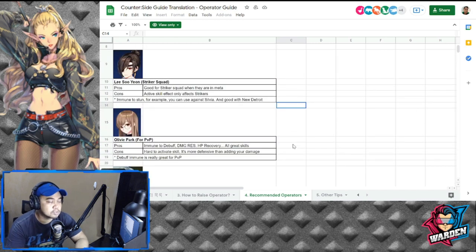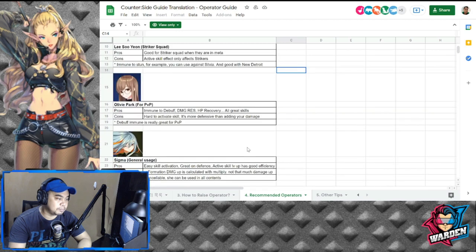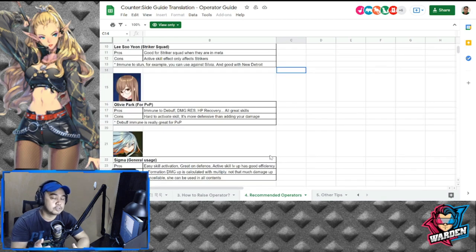Lee Seo Yoon is best for a striker squad — if you have her striker squad including Awakened Yuna, Lee Seo Yoon is the best choice for you. Olive Park is good for PvP: immune to debuff, damage resistance, and HP recovery are all great skills, making her more defensive rather than adding damage — debuff immunity is really great for PvP. Sigma is another option for general usage with easy skill activation and great defense; her active skill level-up has good efficiency.